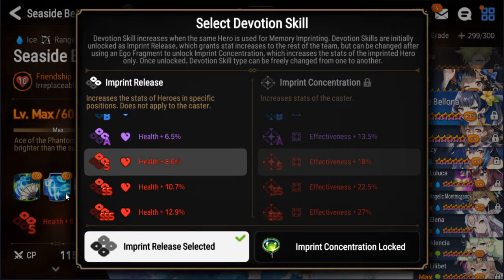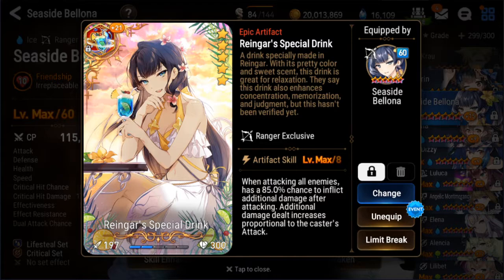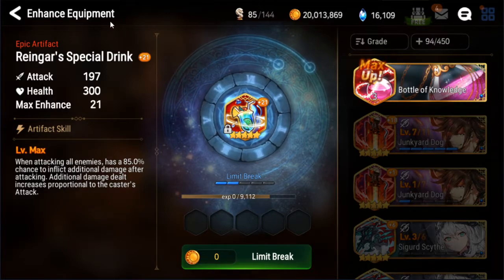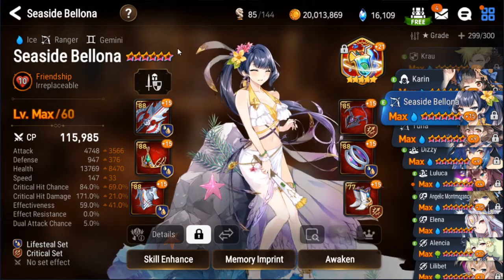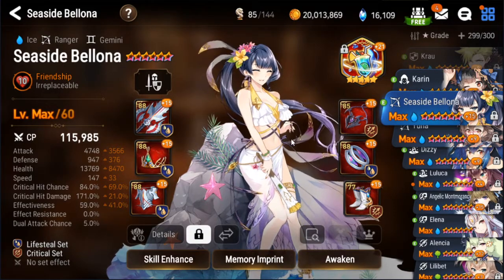Then I'll imprint her to double S. I also need the Rengar's — I have two limit broken, I have three bottles, and there's a fourth bottle in the shop right now. I can max it out right now if I wanted to, but I know they just saved the bottles, and seeing as she's back already I might as well just pull bottles there. This is kind of the build I'm running her on right now.